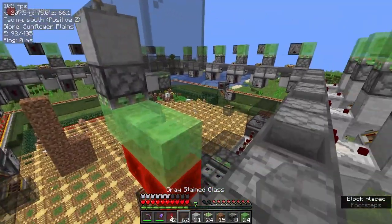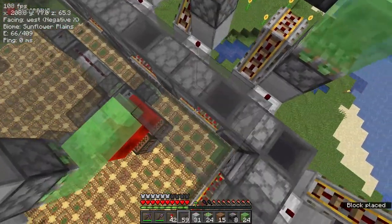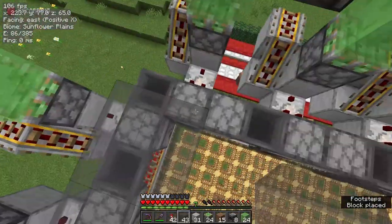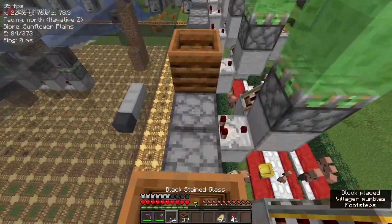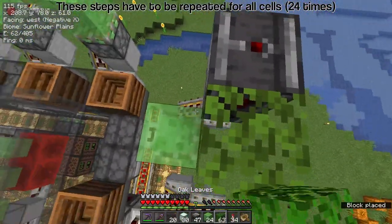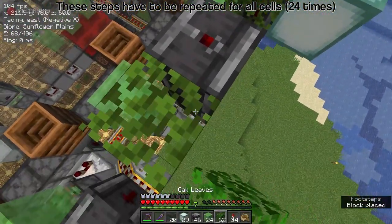Now fill in the floor area at this level using the grey glass. At the cell bases, place an upwards observer, a leaf block to the side diagonal to the slime, and a sea lantern next to it, away from the centre.